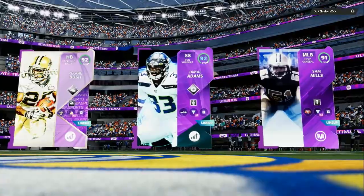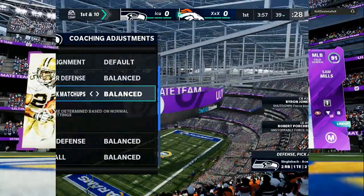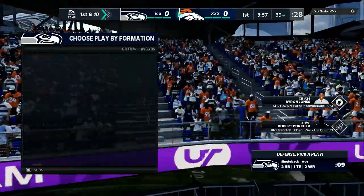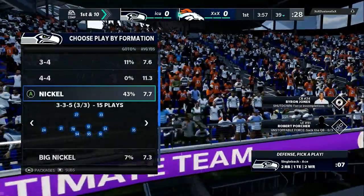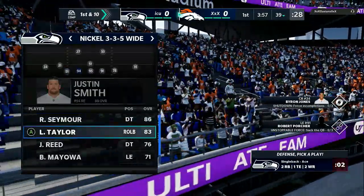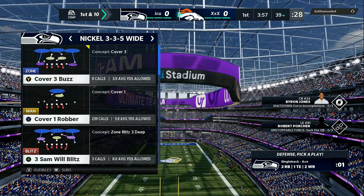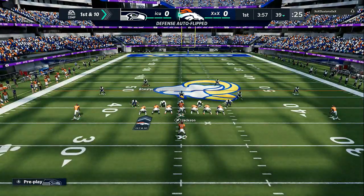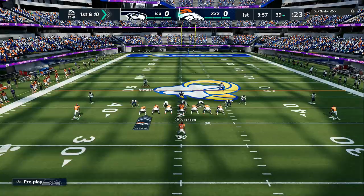My opponent has Reggie Bush, Jamal Adams, and Sam Mills as their top three. And like I always tell y'all, coach adjustments is the most important part of setting up your defense, especially if you are playing against somebody who runs the ball. My opponent is coming out in single back ace, so I'm going to come out in the 3-3-5 wide. Drop a like on the video, subscribe if you have a quick second — it helps the channel out. All updates on the Patreon and my ebooks will be coming out later today.